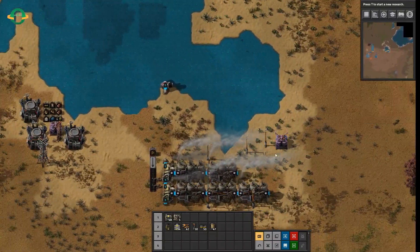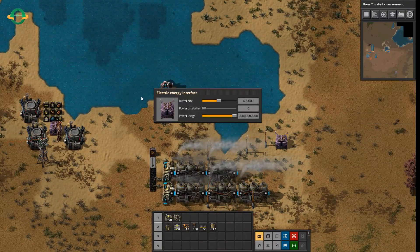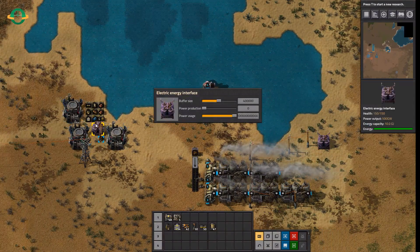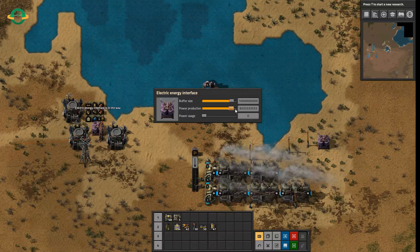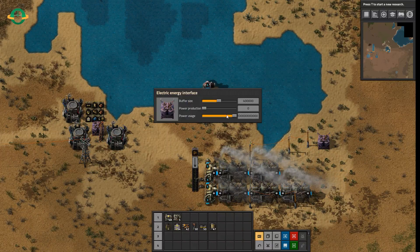You get weird things like this electricity energy interface, which is a command line to bring it in, which you can set up to supply infinite power. Like this one over here is supplying basically infinite power, and this one here is just an infinite power drone.